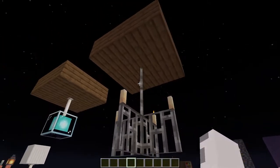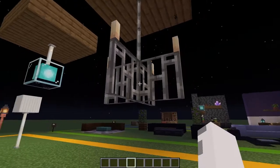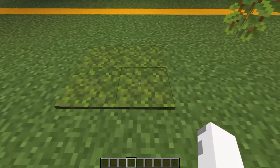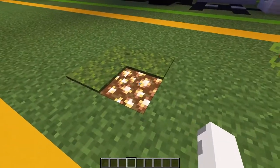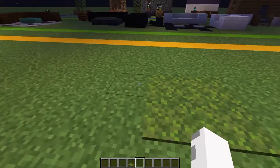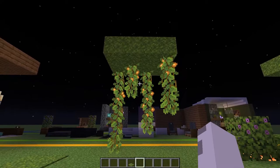For the fifth design, we have an iron bar apparatus with candles on top to give it an old-time feel, or maybe even medieval. For the sixth design, this is some hidden lighting. You can place moss carpets on top of a light source block and the light will actually shine through. It's a nice design for outside builds where you don't want to place torches.